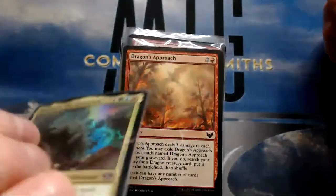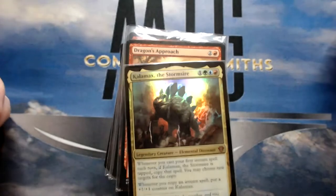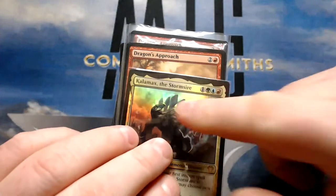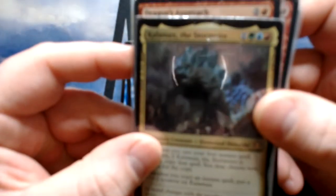Hey, it's Lowry Smith of the Commander Smiths. Today this is Searching for the Spotlight. I'm going to be building Dragon's Approach Kalamax Sire, and this should be a lot of fun.